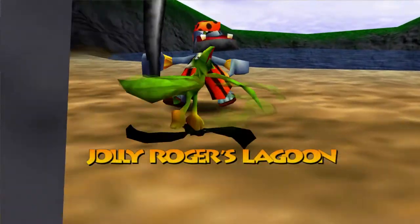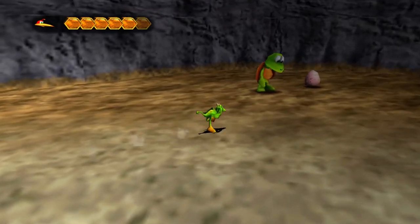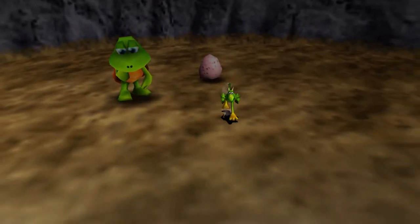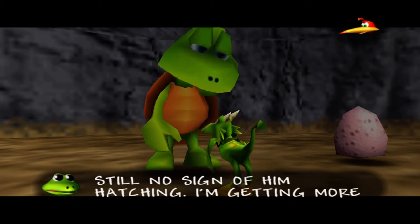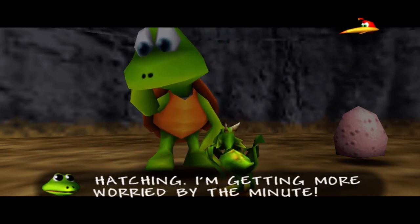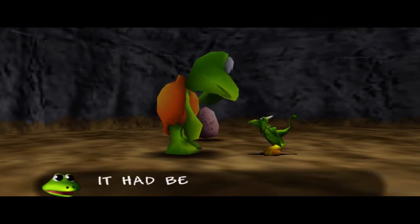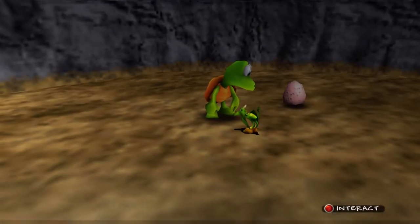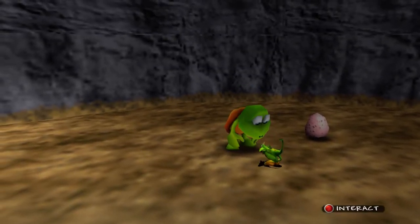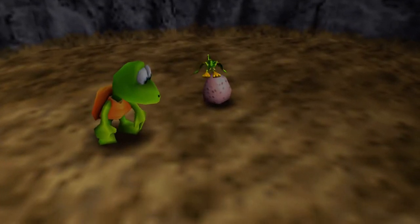We actually want to come down into this area of Jolly Roger Lagoon because we got this sad little guy we couldn't help before. This guy needs our help to hatch his egg still. Still no sign of him hatching, I'm getting more worried by the minute. How do you know it's a him? It better be — I already got 19 girls. That's a lot of girls. I hope for your sake this is also a male. Let's just go ahead and help hatch his egg.